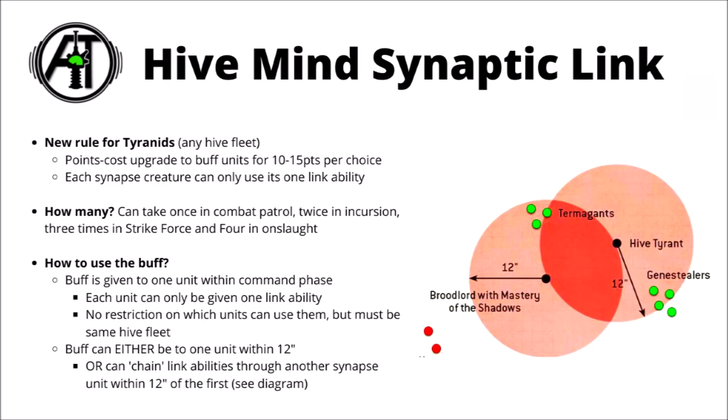The synaptic link range is perhaps the most fun and fluffy bit. You can either broadcast the buff to any unit within 12 inches, or do an interesting chaining effect — if you're within 12 inches of another synapse creature, you can relay the buff through them, and potentially chain it quite a long way through various synapse creatures all within 12 inches, even buffing a unit on the other side of the battlefield. For example, a Broodlord with the Master of the Shadows ability can chain through a Hive Tyrant and give it to Genestealers even if they aren't within 12 inches of the Broodlord. I think the mechanics are really quite well thought out and fluffy — the Tyranids are supposed to maintain a synaptic web to keep control of their organisms, and this gives you a really good reason to do so.